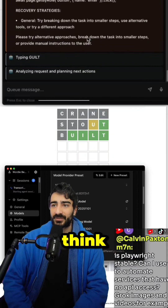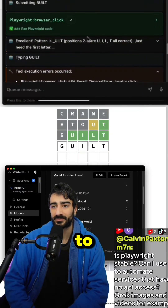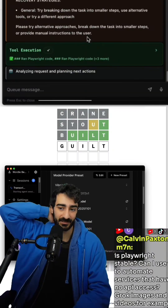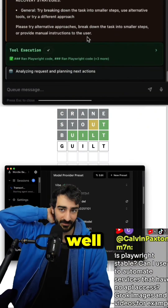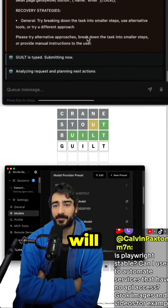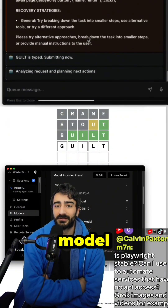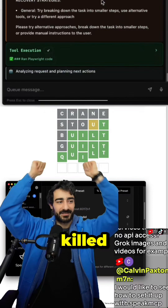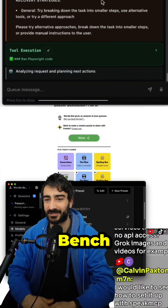It definitely took way more time than Grok4.1 Fast, but it problem-solved and reasoned through the UI issues really well. If this submits — and I think it will — that would be the second model I've ever tried that's solved Wordlebench. Kilt, let's go! Opus solved Wordlebench.